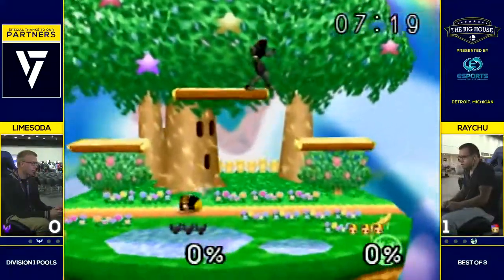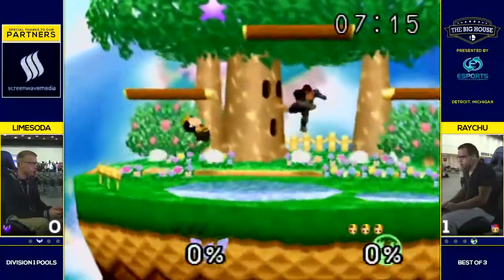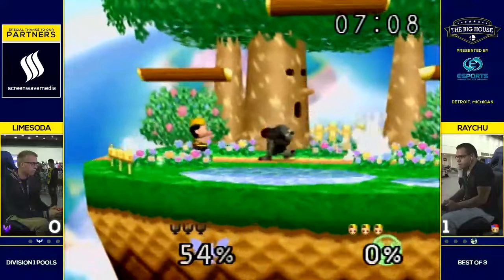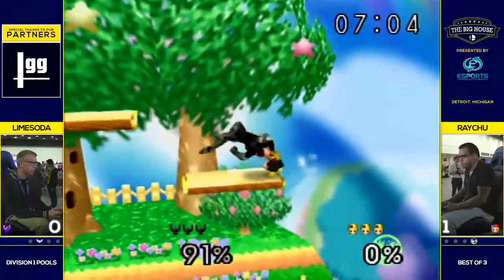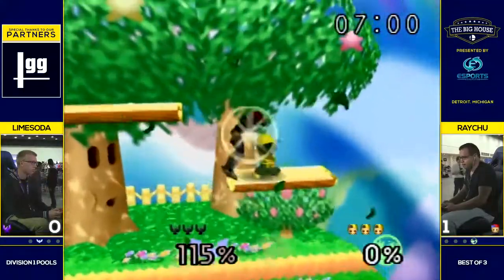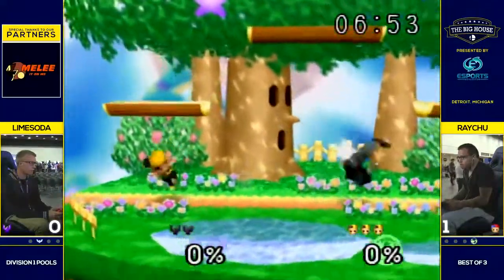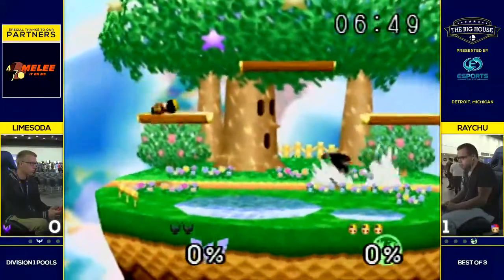Nice little stall there with the down B — it leaves him open, but with just the momentum shift, Lime just wasn't prepared for it, and we see Raichu opening up again with another combo. He drops the combo there, so it gives Lime another opportunity, but he picks it up again — misses the grab but gets these down airs anyway. That leads into another grab and an easy throw to kill. So Lime needs to be a little bit more patient — he needs to watch out for that double jump up air that starts all those combos for Raichu.